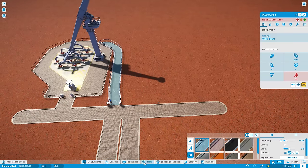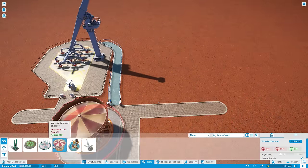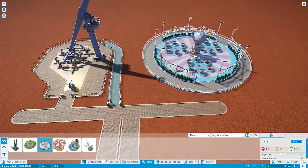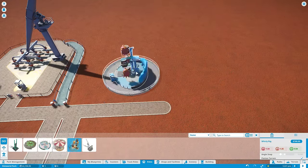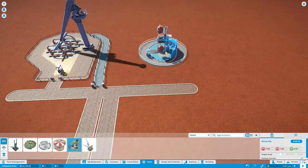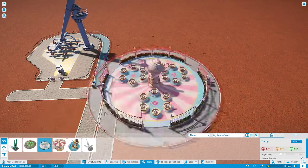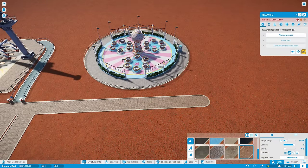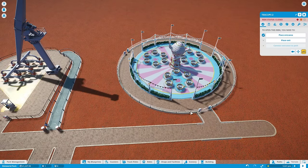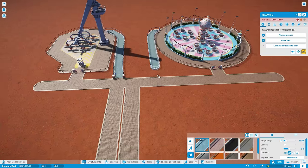I'm going to pair up another ride right next to it as well, so the entrances are going to be side by side. I want one that's a little bit more gentle — maybe the teacups, since a classic carousel has a size mismatch. I'm actually going to build it a little further away over here. I'll extend out the path, place the entrance around back, place the exit here, connect the path to the entrance, and then wrap around and connect it up to the road.